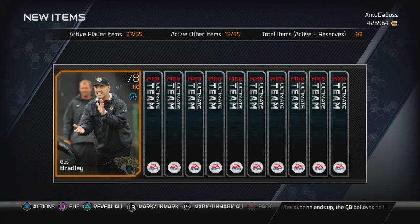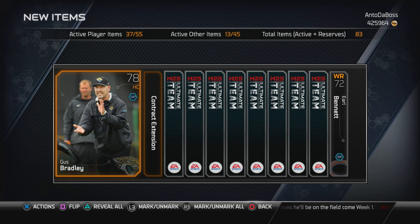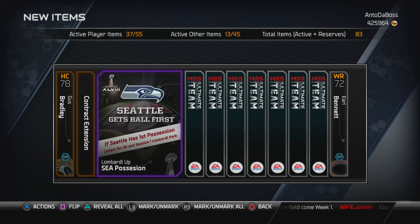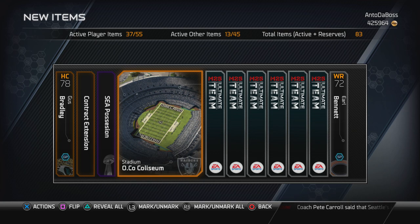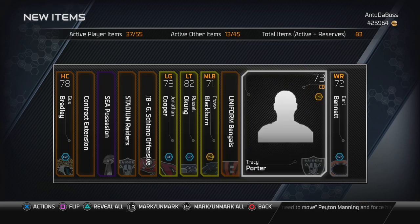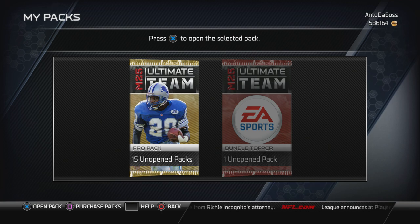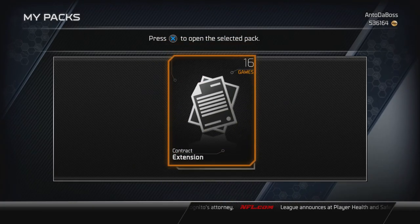It's Super Bowl week and all-pro packs have a limit of one per day, so I'm going to use mine. Going backwards we get Earl Bennett, and there's a Lombardi up - if Seattle has first possession I'll get 5k and a Lombardi pack, so there's a high chance of that happening. The last pack is mostly gold cards, nothing really special. Cam Newton did sell for 135,000.